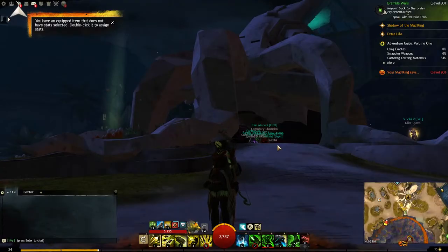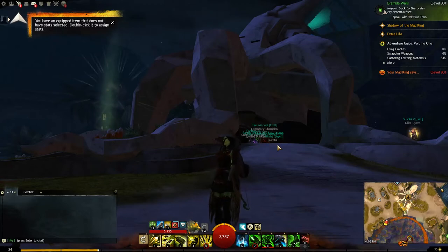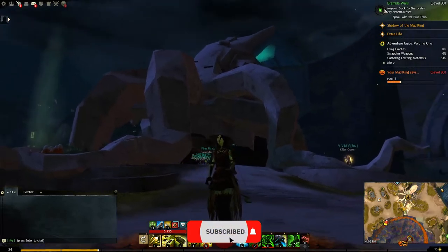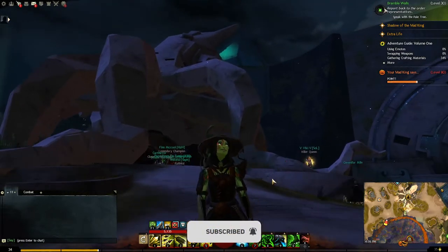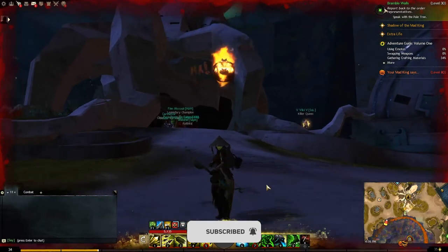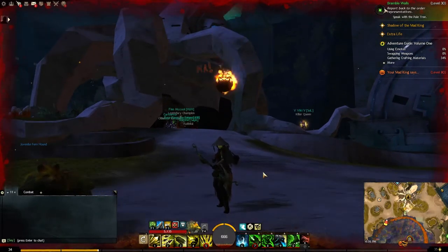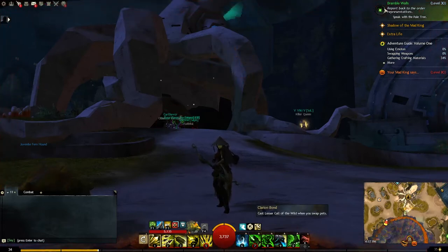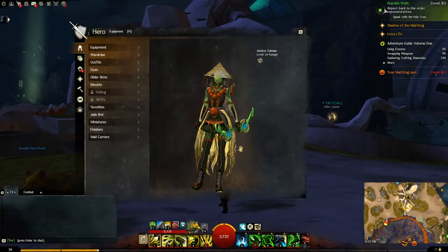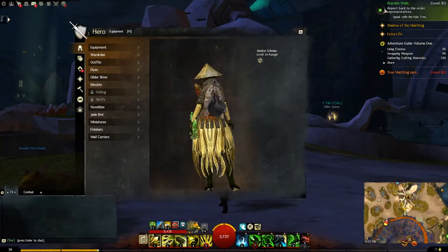Alright ladies and gentlemen, welcome back to another week of Skullboards 2. Let's get Coleman all ready for Halloween — she's dressed up as a Hex. Someone did a gag on me, and we're stalling her Hex stuff. As you can see, it is a costume skin.